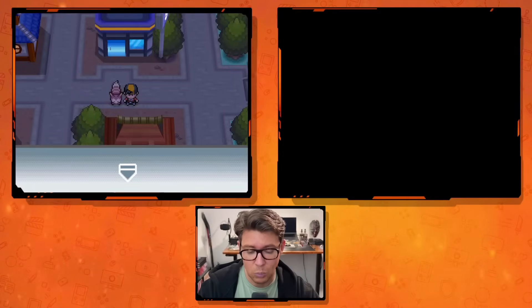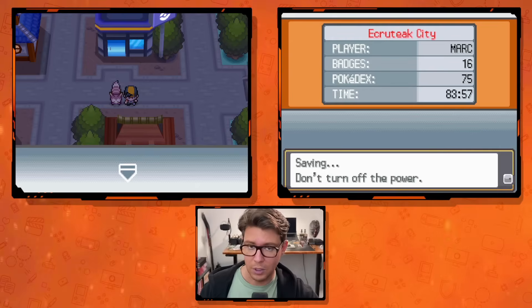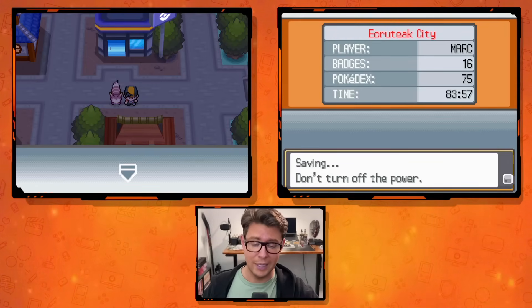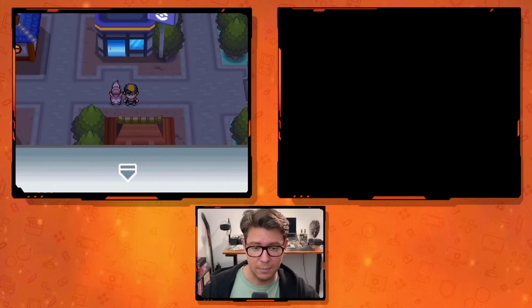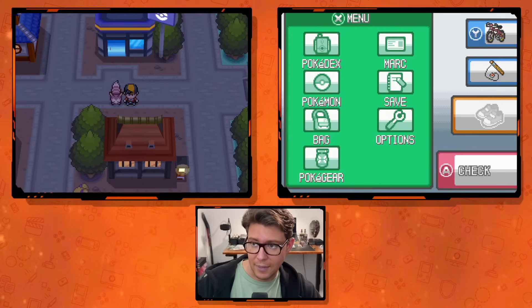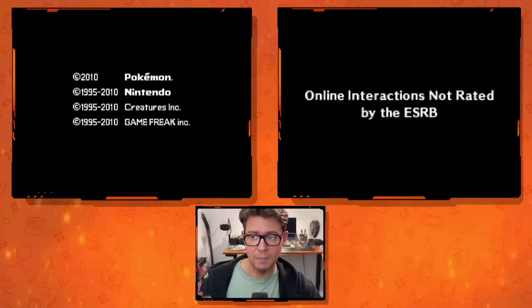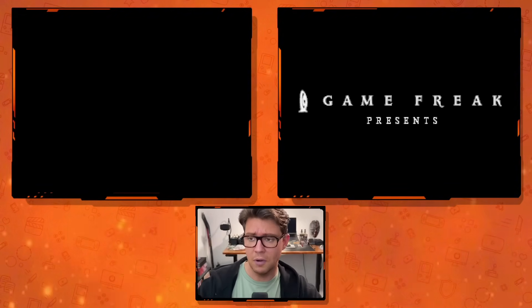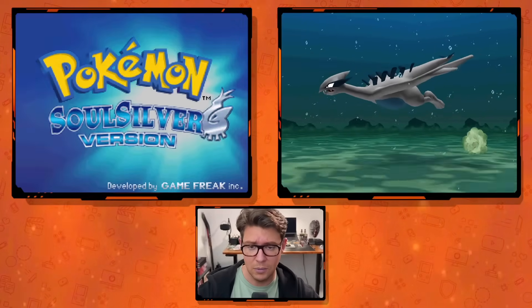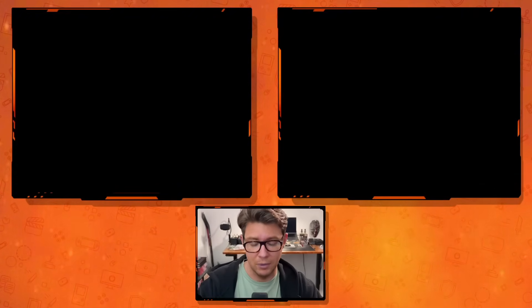I've tried recording this video about two dozen times just to make sure I caught anything weird. The first time I did this, the very first Pokémon I got was a shiny Entei, then a Jirachi, then a Pikachu. I reset it for testing and got Jirachi a couple of times, then Pikachu first, then Raikou. Don't be discouraged if you don't get the gift you want — it is, apparently, a mystery.